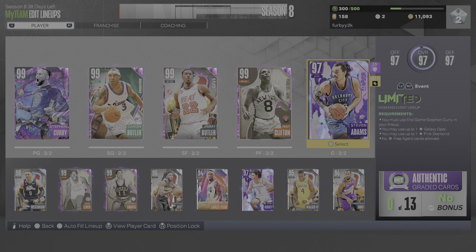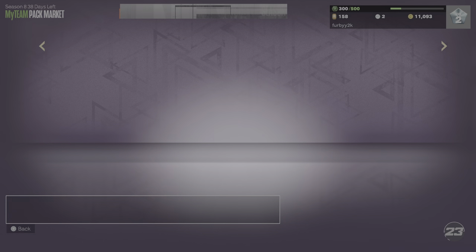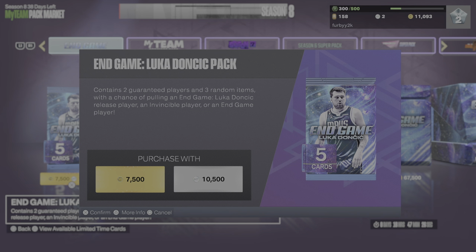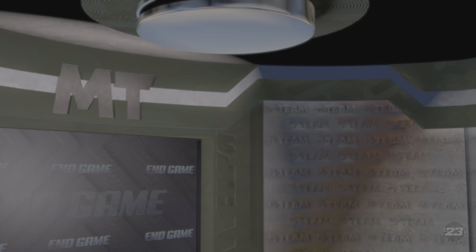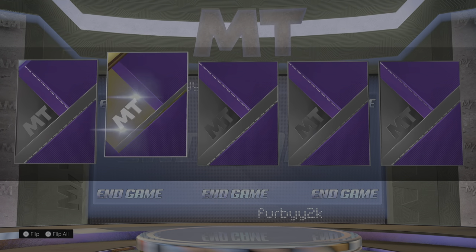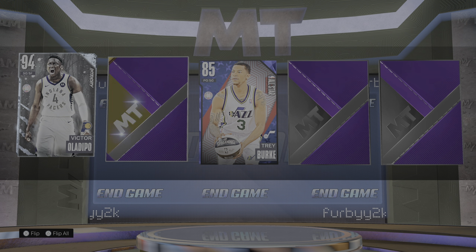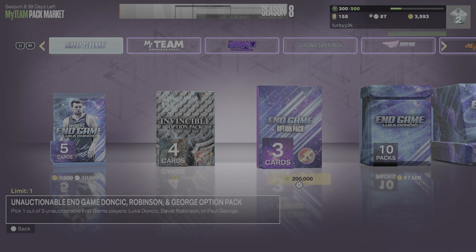We still have one more pack we can open that should get us a 99 overall center, and that would be the greatest thing — to finish with a full 99 lineup. But it's the end game Luka Doncic pack, because I don't have enough for the season 7 super pack. 25% chance of a 99 overall — could be an 87, but it could also be a 99. Two players — a diamond and a sapphire, 85 and 94. And it's a duplicate. Just great.